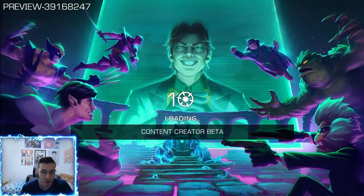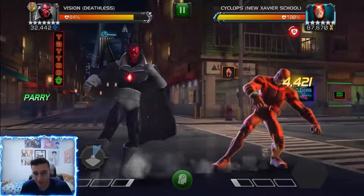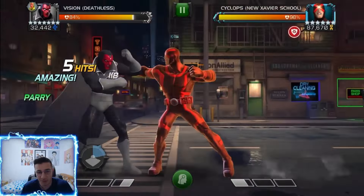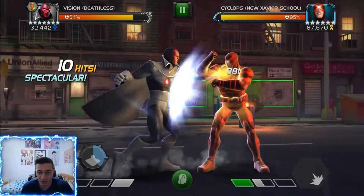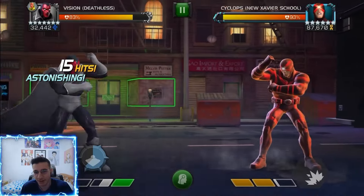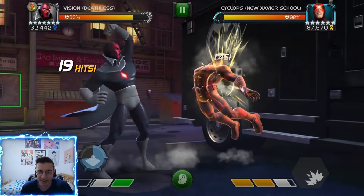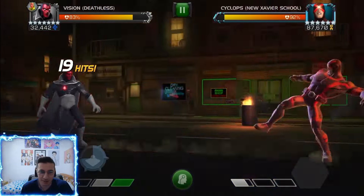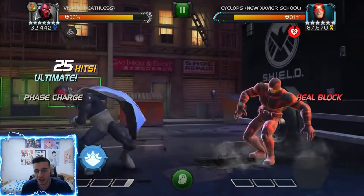Now let's see the exact same fight but with Sig 200 Vision, which gives about 1,200 more attack when the opponent is heal blocked. It's not crazy for a Sig 200 — I wish it was like 50% more attack, so around 2,000–2,500. But we'll take 1,200. It's going to be tough to Sig 200 this guy though.